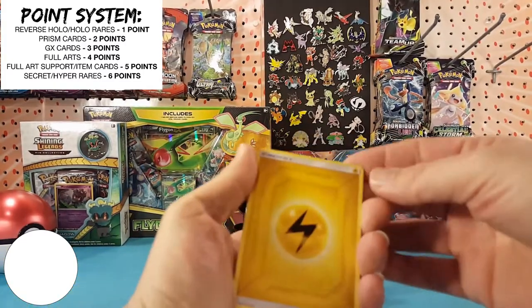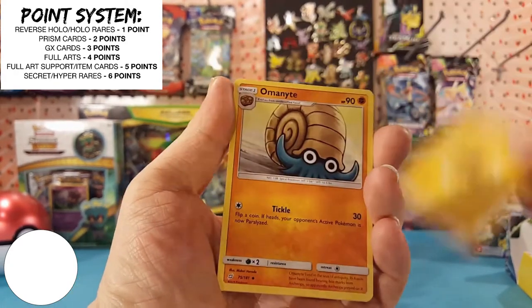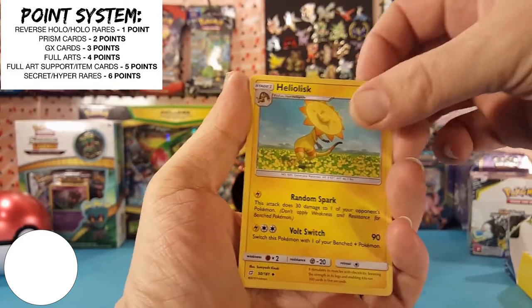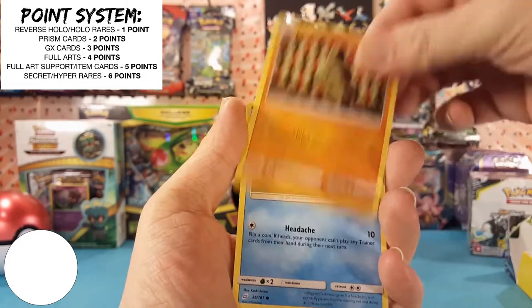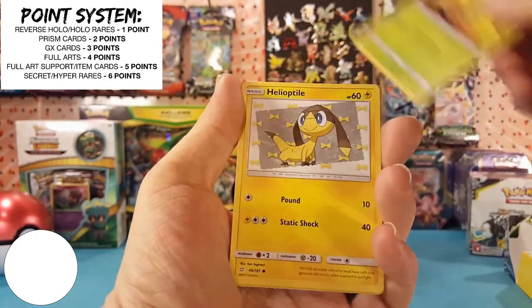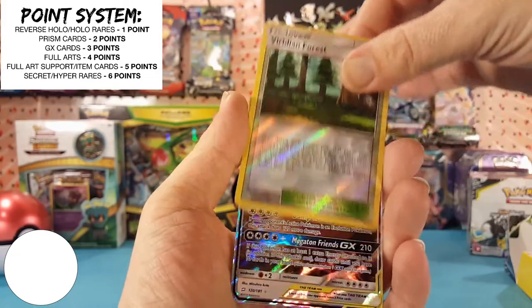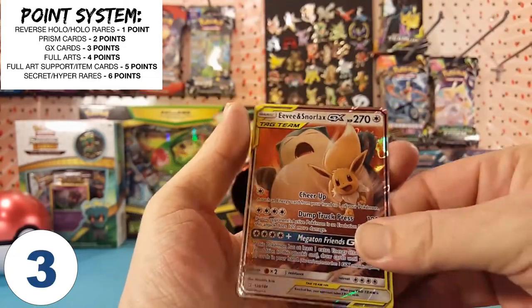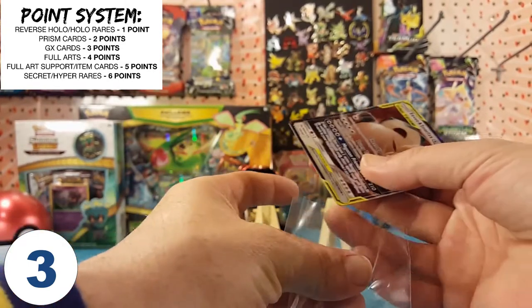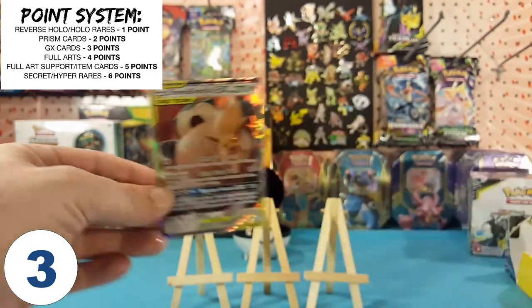We're starting off with an Electric Energy, Ammonite, Kangaskhan, Heliolisk, Larvitar, Psyduck, Vullaby, Weedle, Helioptal. Viridian Forest is our reverse. And an Eevee and Snorlax GX tag team — very nice out of that pack art. Very cool. Points are on the board.